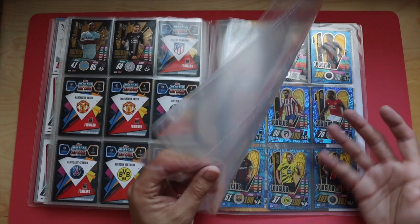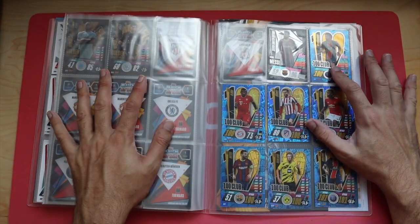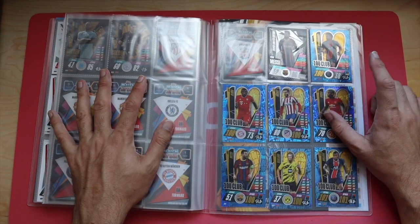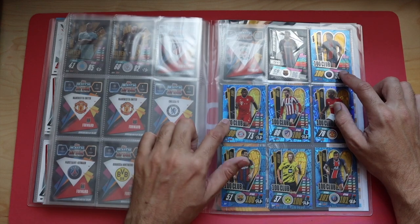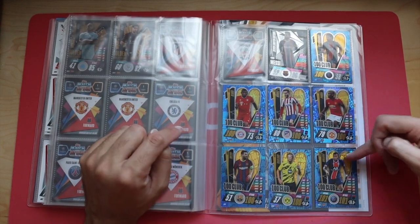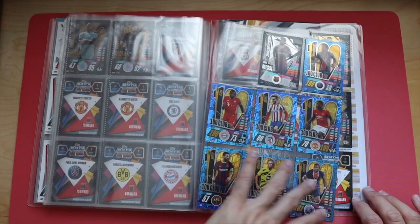I've got a few pages left maybe for those other tins if I get them. Then we've got the 100 Club, which are very nice — a Messi silver snuck in there. You've got Marquinhos, Alaba, Niguez, Pogba, Messi, Haaland, Mbappe — all the nice 100 Club cards. I think there are 11 of those with a few more to get.